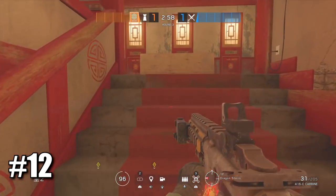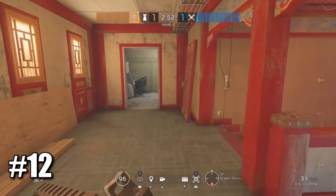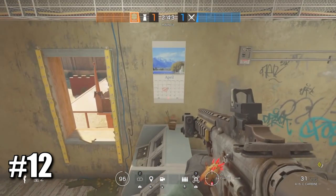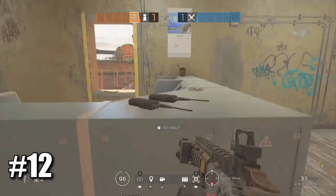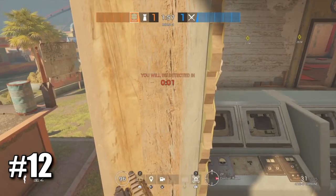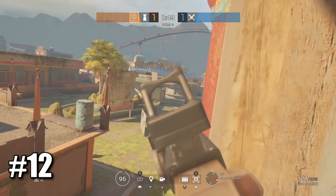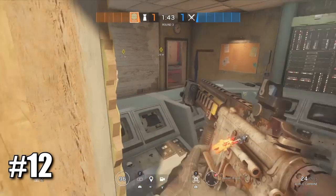We have a very good spawn kill on Theme Park looking towards main entrance, where most people like to spawn. Go into control room up here, open this window, get onto the ledge, sprint towards the wall, then sprint towards the window and crouch. As you can see, I'm on the window and not detected. You can just peek people trying to come from main entrance — nobody will expect this and it's a very good spawn kill.